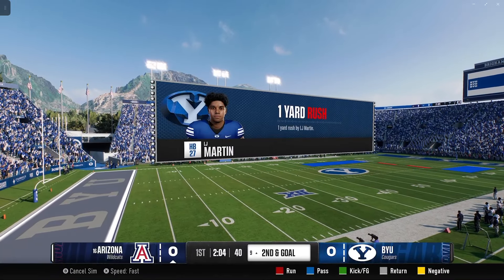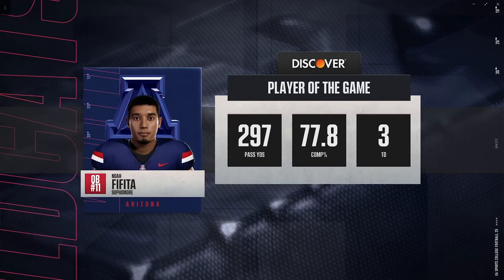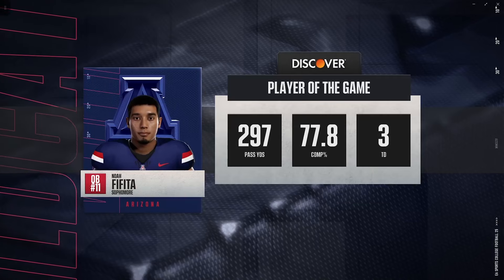Arizona takes a 3-0 lead in the first quarter. BYU ties it at three right before halftime. Arizona scores a touchdown, up by seven, then up by 14 — 20 to 3. BYU cuts it to 20-10, then takes the lead, but Arizona manages to pull it off. 21 fourth-quarter points from BYU got them the lead for a little while, but Fafita and Arizona were able to get it done.